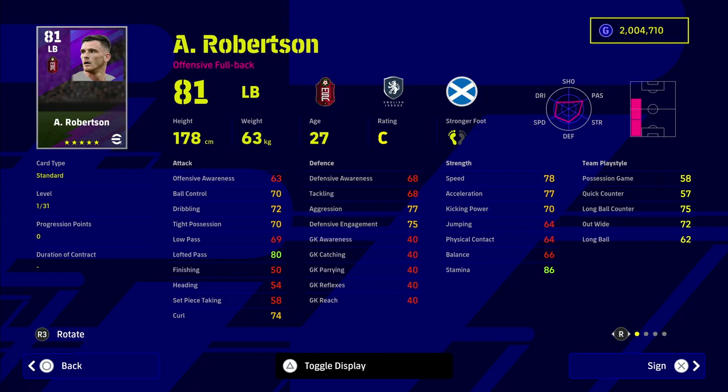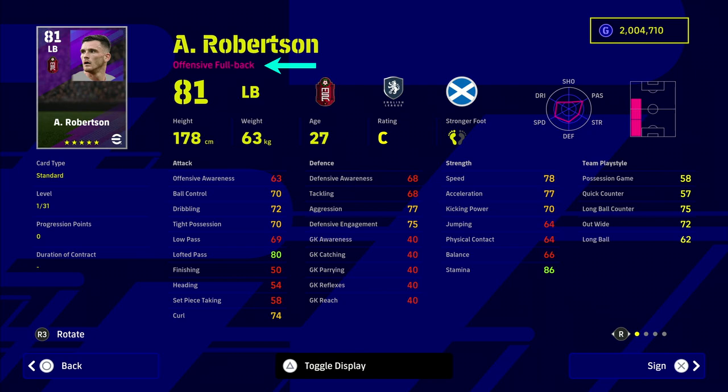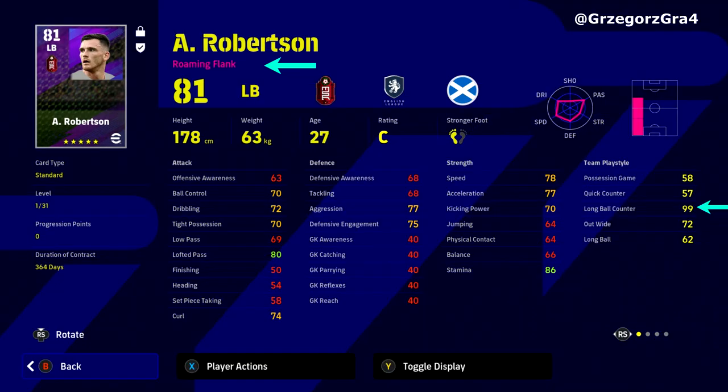Here's Andy Robertson from Liverpool — this is his basic card with offensive fullback play style. On the shiny version you'll see a different pattern, and he's got a roman flank play style instead. Here's his base standard card — offensive fullback — and here is the shiny version with roman flank. You'll also see that his team play style is 99 long ball counter, so you don't need to train that up. It's like a unique version of the card.